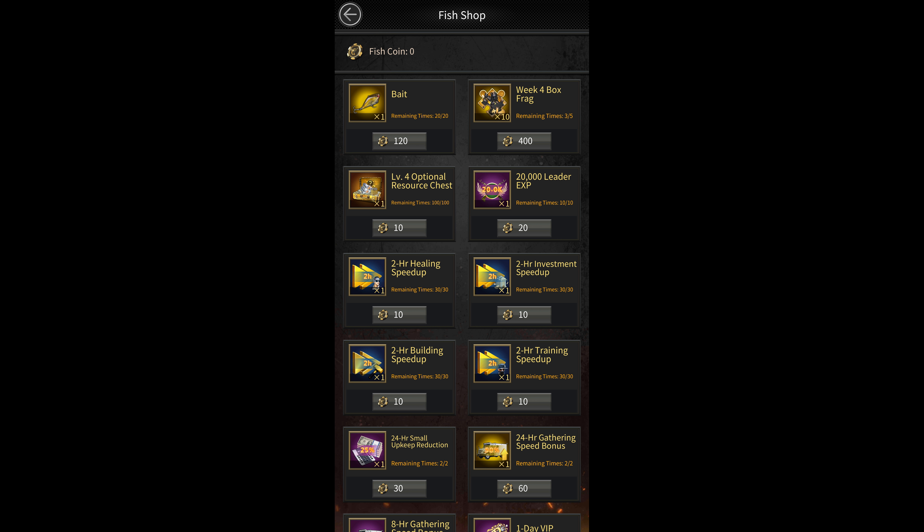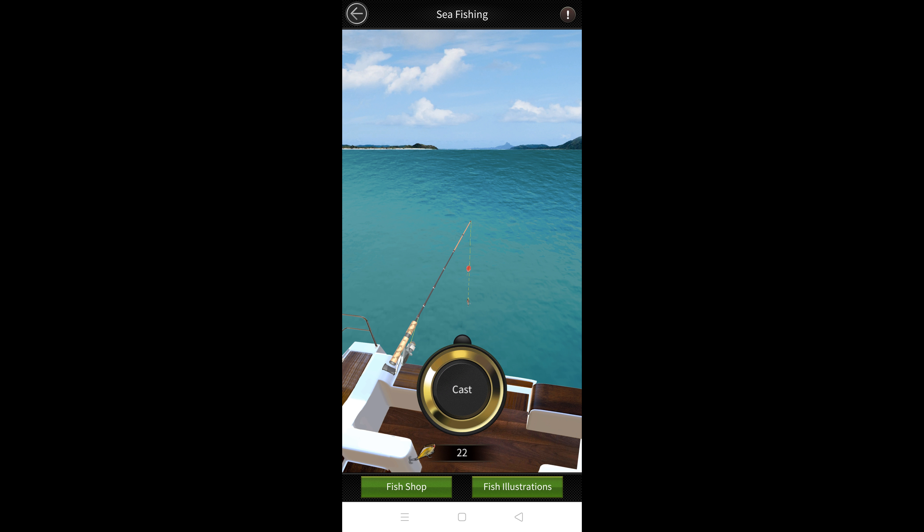Once you have a bait, you'll be able to play the fishing minigame. There are 3 phases to this minigame. First, you're required to press the cast button to start the minigame. Once you've done that, you'll need to wait till the button starts shining to press it again. If you press the button either too early or too late, you'll have to restart the minigame. However, you won't lose the bait that you used.